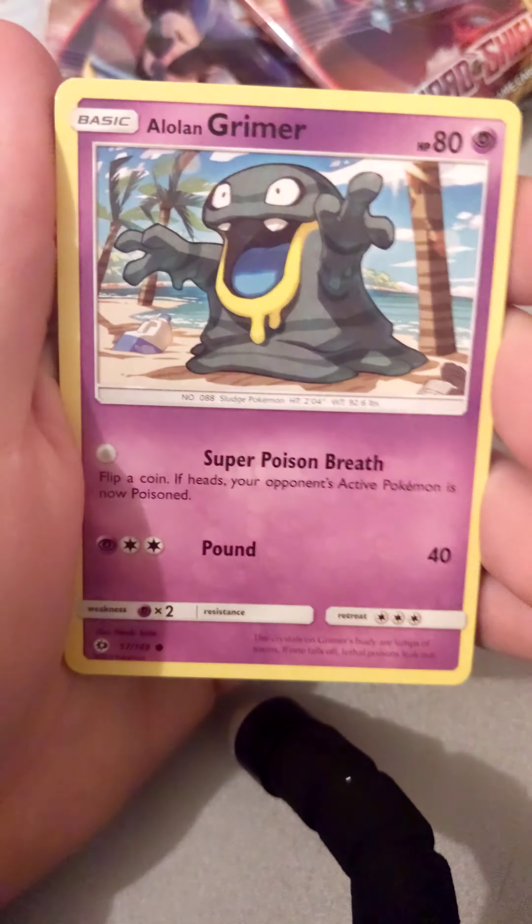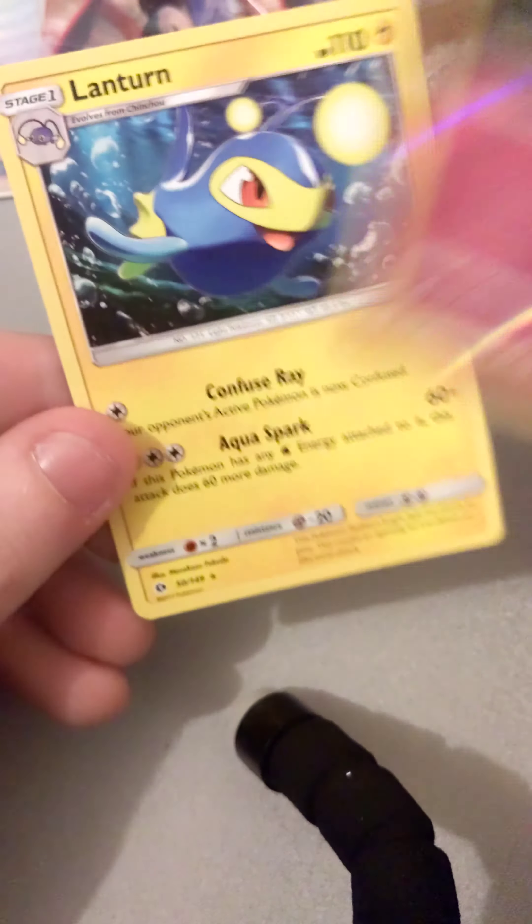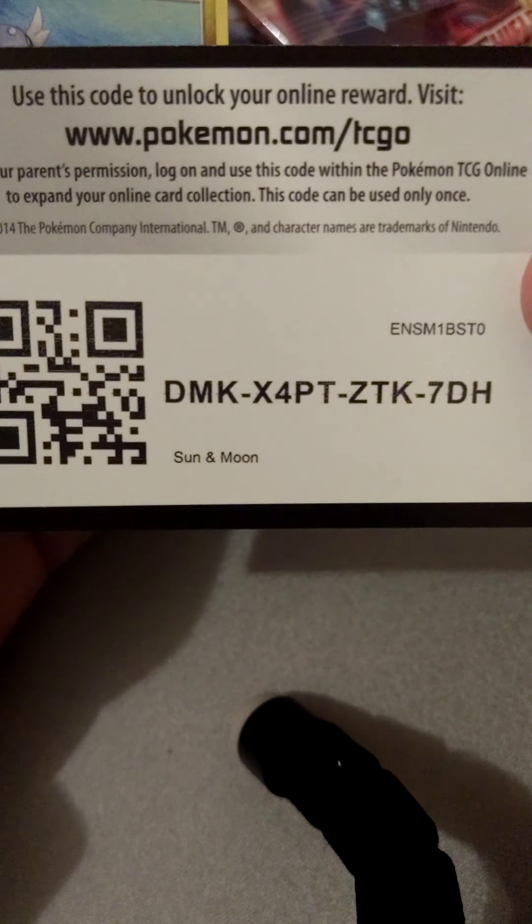As we get into another pack of Sun and Moon - oh, is that the same Dratini we had from last time? There is the code, enjoy that guys. Lightning energy - Grumble, Metapod, Lilly, Dratini, Lillipup, Bounce Sweet, Psyduck, Litten. The reverse is a Machoke and a GX full art Primarina. Sorry - Primarina. So not a bad pull, nice card!